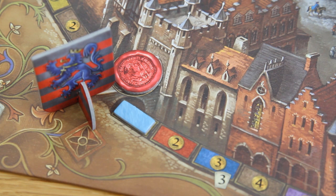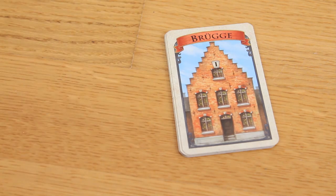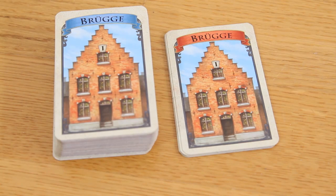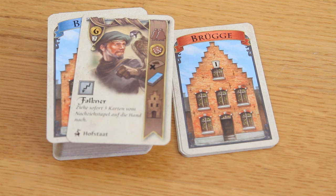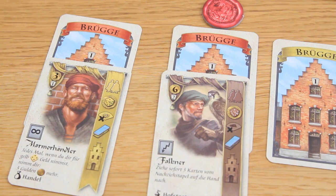When all majorities have been checked, the starting player marker passes to the next player in clockwise order. Whenever one of the draw piles runs out, it is replenished by the remainder of the deck, and that means this is the last round. There is a special exception with a card like the Falconer which lets you draw 3 cards during phase 3 — if that triggers, the next round is still completed fully before the game ends.